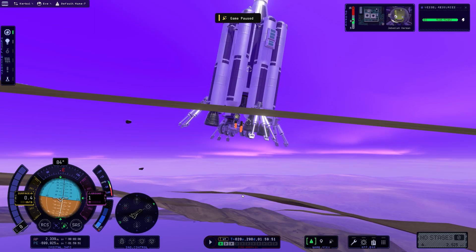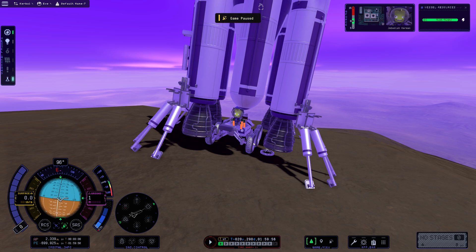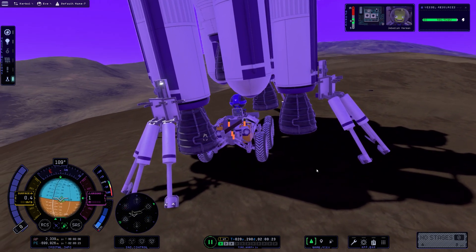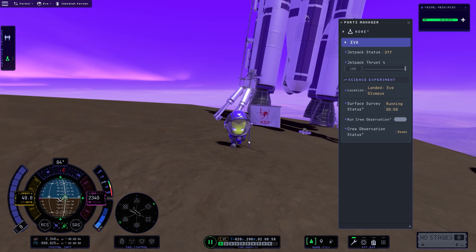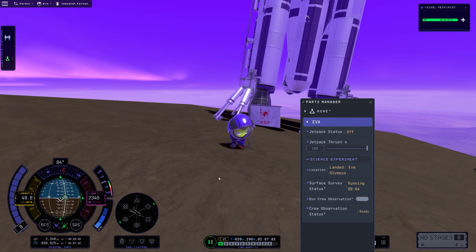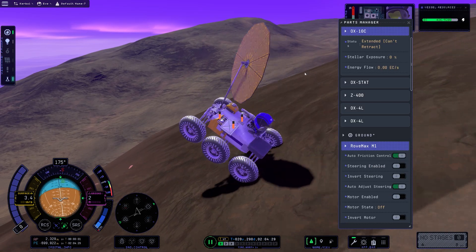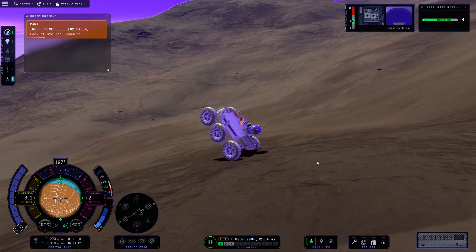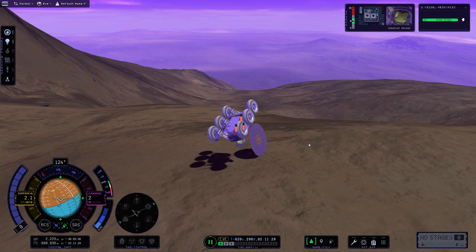Now it was time to eject our rover. In testing, the rover would sporadically jump all over the place and destroy itself, so this was going to be a risky test. After moving back and forth a few times, the rover was out from underneath the rocket — a success. The science values from EVE are the absolute highest when it comes to being on land, and that was exactly our goal for this mission. I collected science on Olympus, then started our expedition around EVE to travel to the other locations.